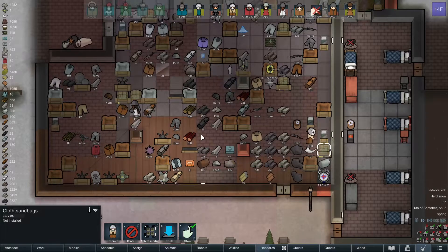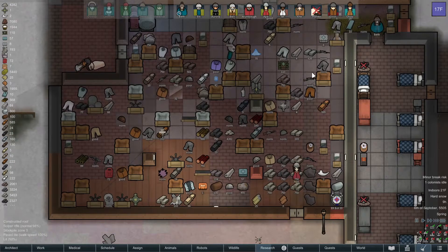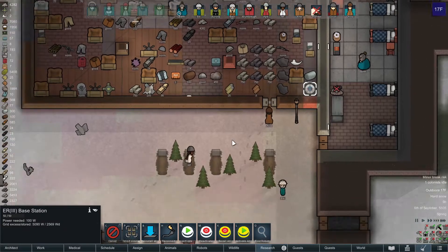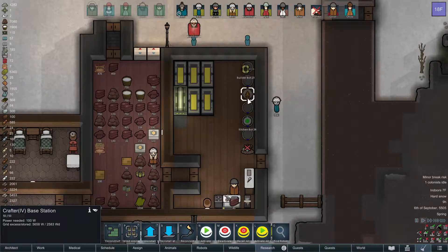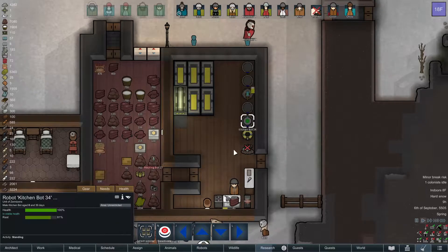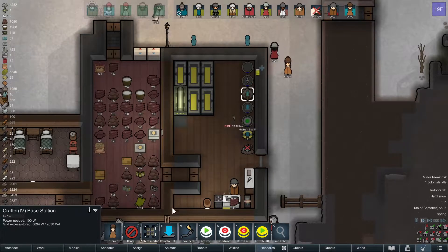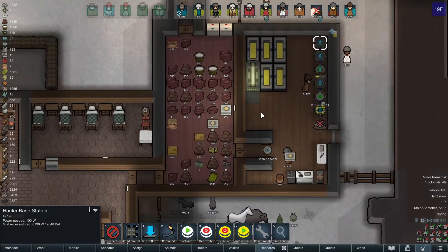We're going to deconstruct all of these. Now let's see — what else exactly do we want to take? Deactivate and uninstall. We really need to deactivate all of these robots. Maybe the kitchen pot we might want to keep activated. Let's get all of those uninstalled. Let's get this thing uninstalled.